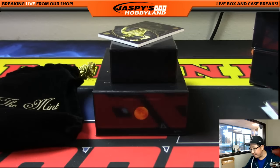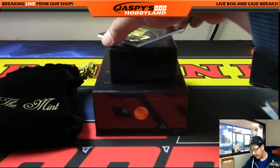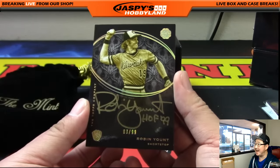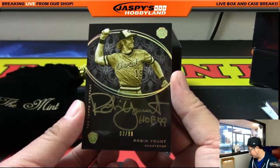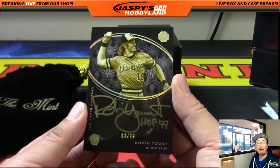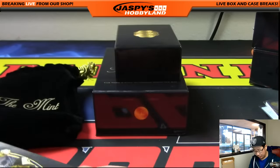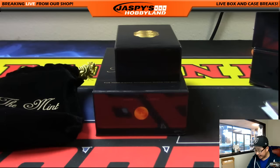The last one is out of 99 — everybody has a shot at this. It's Robin Yount, Brewers edition, gold ink autograph. 3 out of 99. Number 3 — Harry Hoffman. Nice one, Harry. 3 out of 99 gold ink autograph. And that's it, ladies and gentlemen.